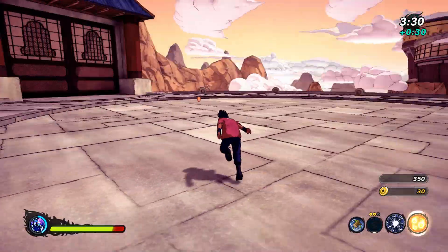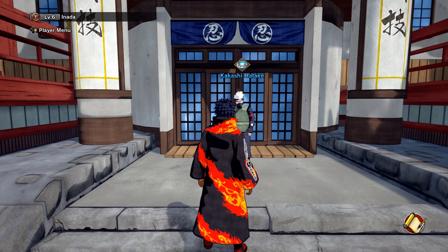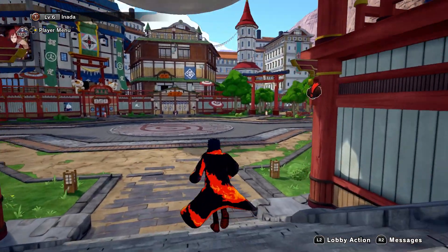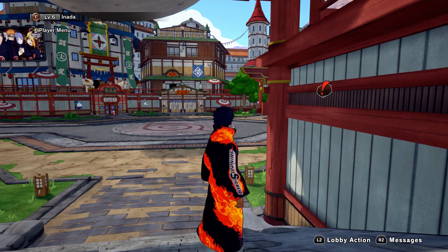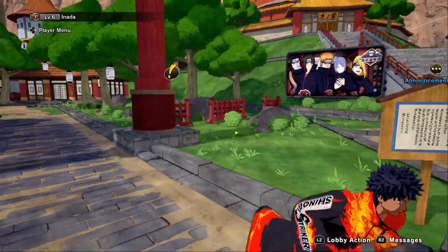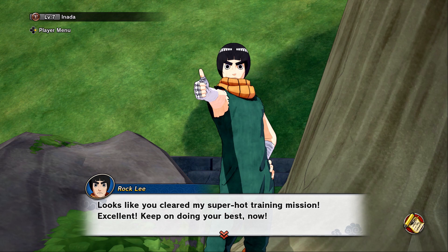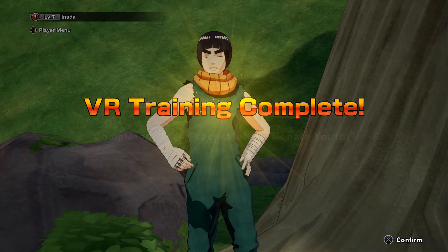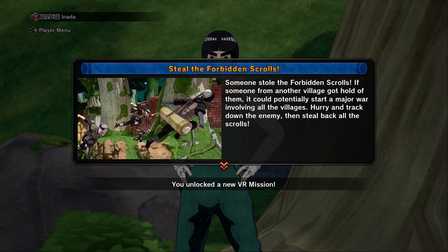If you want to rise through the ranks, complete every VR mission available to you. Once you've done that, go back into the lobby and if you see an exclamation mark anywhere, it's a character that wants to speak with you. Go to that character and they'll assign you a mission to complete. If you haven't taken the mission, the exclamation mark shows as red. If you've taken the mission already, it shows as yellow. And if you've completed the mission, it shows as blue. Once completed, return to that character and turn the mission in, and they'll tell you the next mission you have to do.